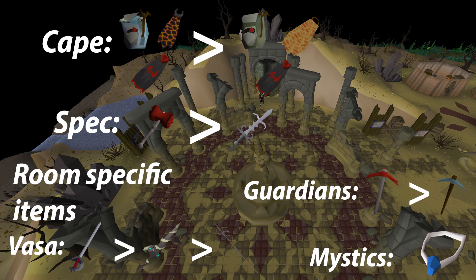If you get vasa, you need to bring a stab weapon, the rapier being the best. However, most people just bring the dragon hunter lance as they use it as their main weapon in CoX anyway, and it's also a really good item. If you can't afford this, a zamorakian hasta is a very good alternative. And finally, if you get mystics, you need to bring a salve amulet (ei). This is a very big damage boost to this room and it's an absolute requirement to have to do the chambers.